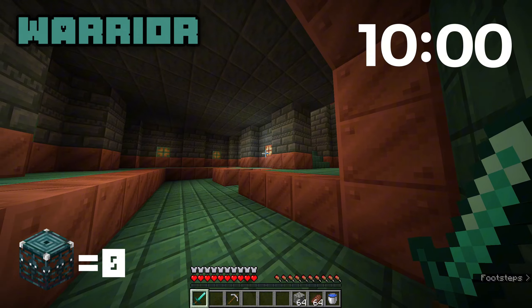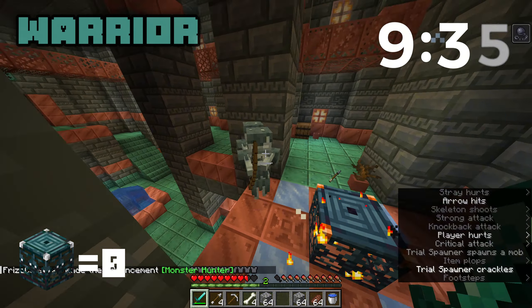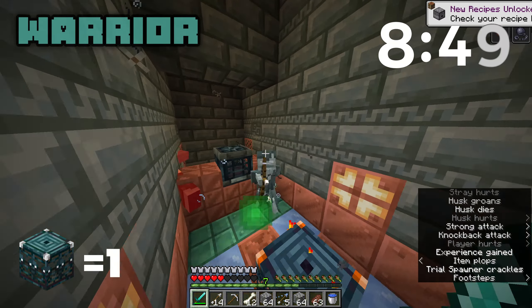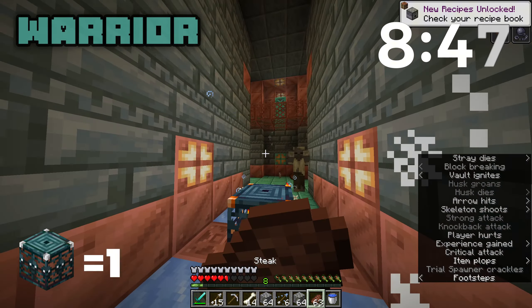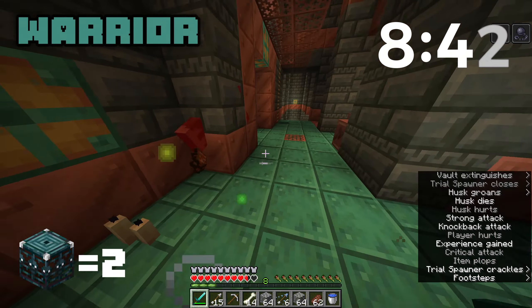That 11-point round slides the archer kit into first place, but it might not stay for long. Next up is the warrior kit, which has full diamond armor and a diamond sword — your basic trial chamber kit. Warrior kit versus trial chambers in three, two, one, go!